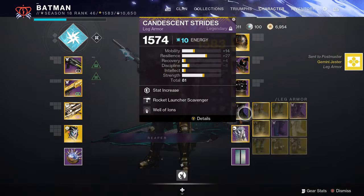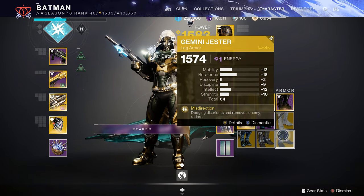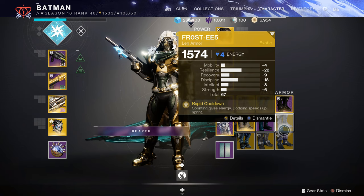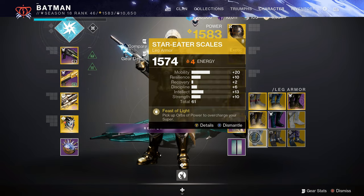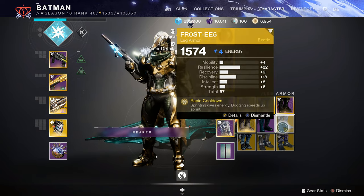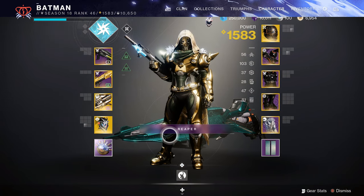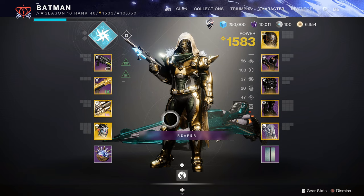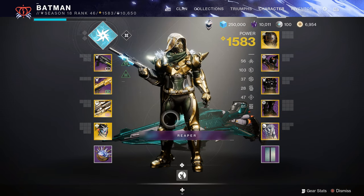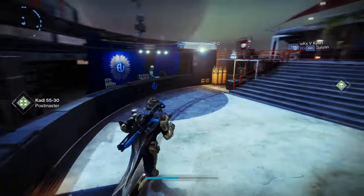If you just stack these up, have them in your postmaster, and decrypt them all on the day you're looking for, they're always going to be that day's armor type. So you can choose what you're farming — you don't have to take random stuff you don't want. If you get an easy lost sector, go do it a bunch, fill up your engrams, stack them in the postmaster, then pop them on helmet day or chest day or whatever you want. This is the best, fastest, and easiest method to choose exactly what you're going for.